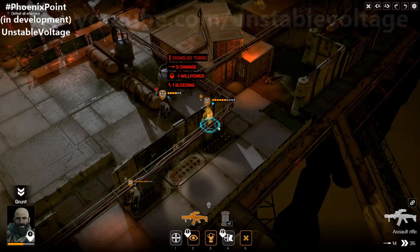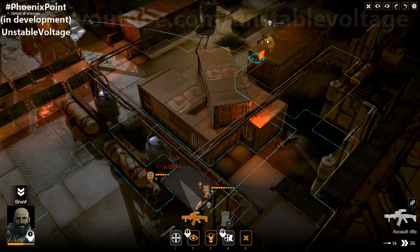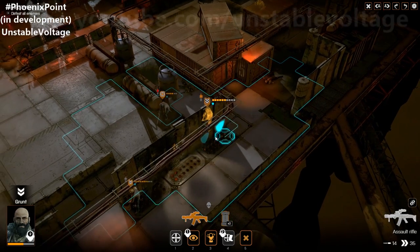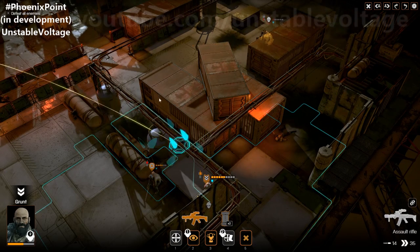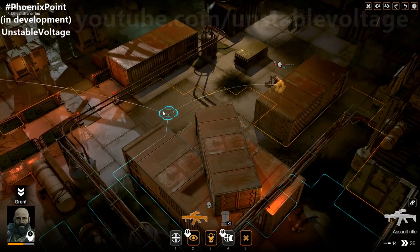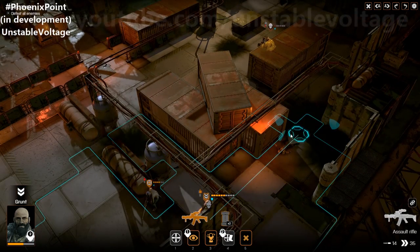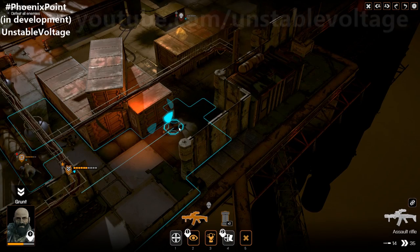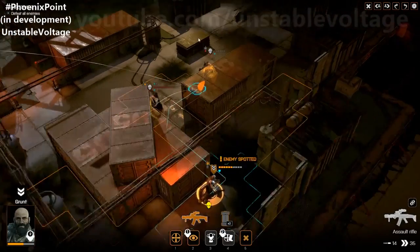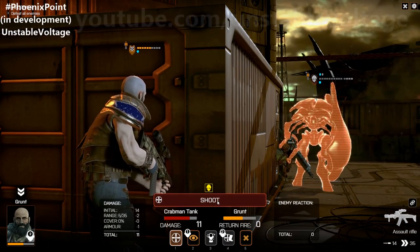There are a couple of aliens left on this map — one is on one health but difficult to hit. We can move around to find a line of sight. We spot an enemy right around the corner and might just go straight for it. My original plan was to throw a grenade over the cargo container to hit the one-health alien.